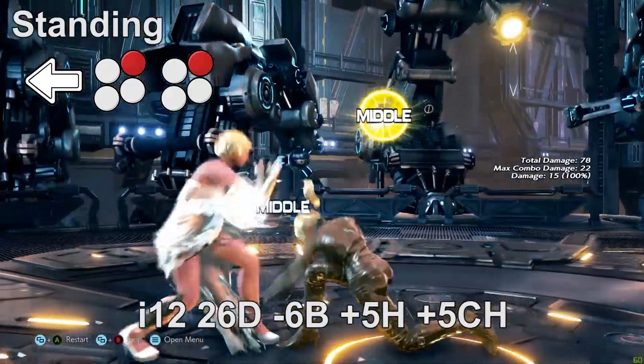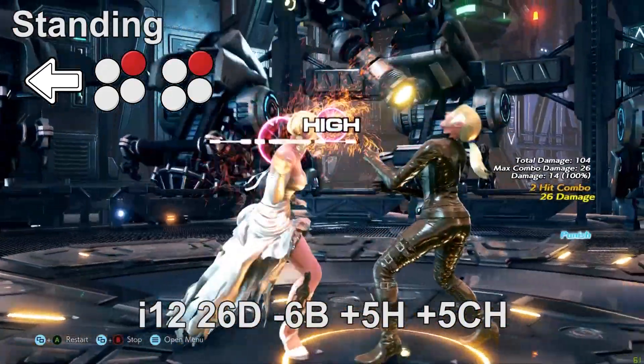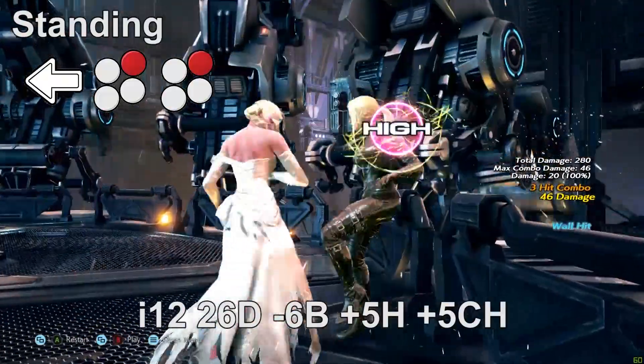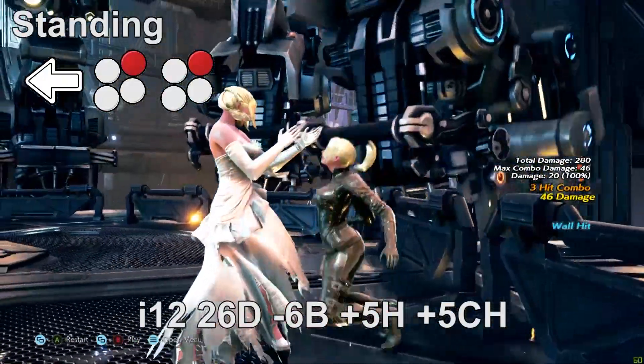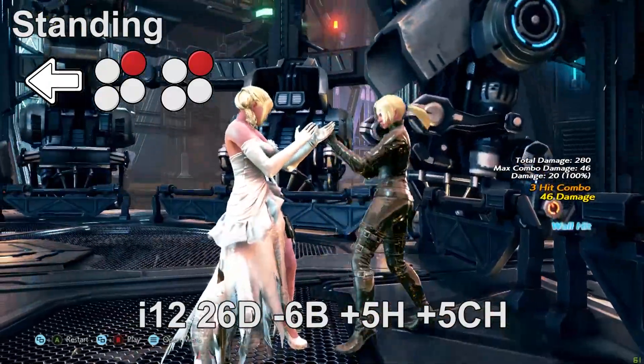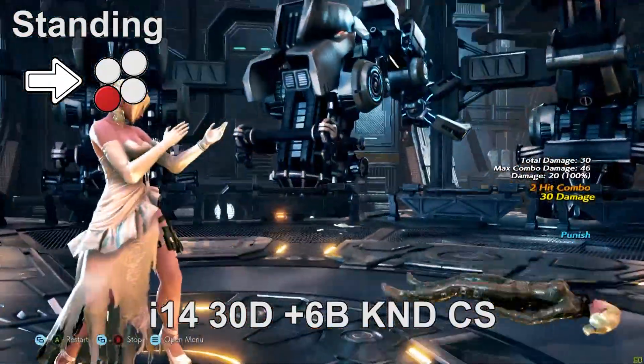At 12 frames we have back 2 — plus five on hit and deals 26 damage. The string has a third hit which is not part of the natural combo, so it can be guarded by holding back, but could be useful in situations to catch unsuspecting players at the wall, as it is safe at minus nine and can wall splat.